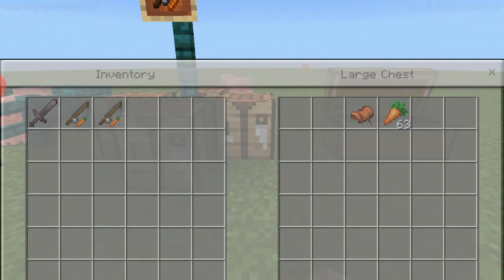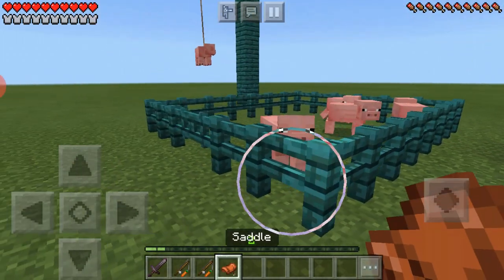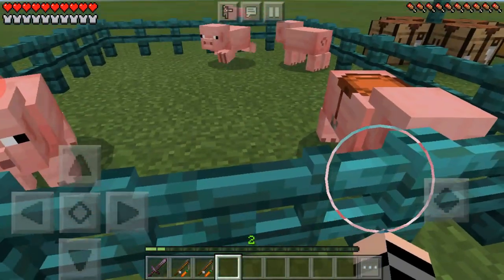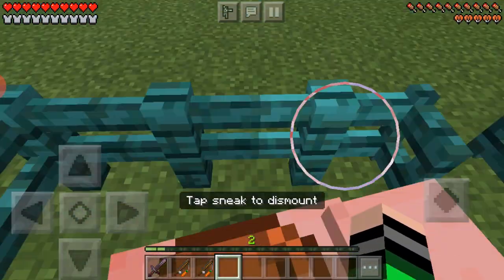And next all you need is a saddle. Get that saddle and put it right there. And I'm going to open the gate here and I'm going to mount him.